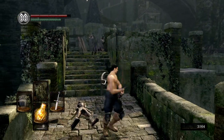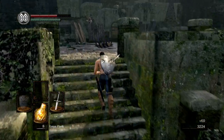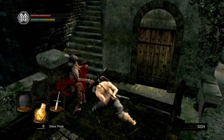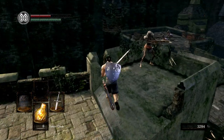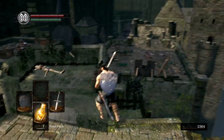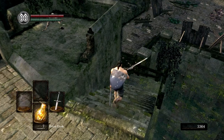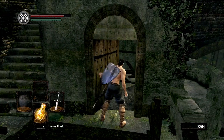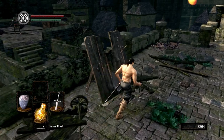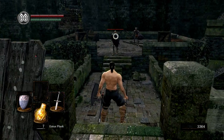That guy was literally hitting nothing over there. I thought I would be fast enough — guess not. It's alright. Oh my goodness, I am missing all my attacks here. Right here, by the way, is a bonfire. If you want to light it now and sit at it, you can. I'm not going to bother with it just yet. Grab this wooden shield. I would recommend parrying these guys with the spear — they're really easy to parry, and it's good practice.